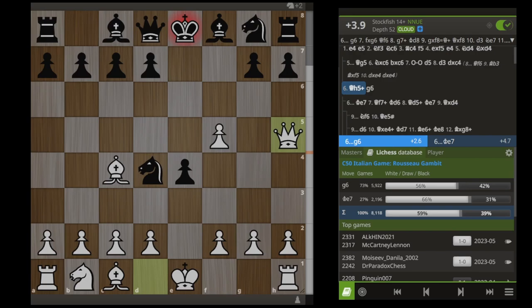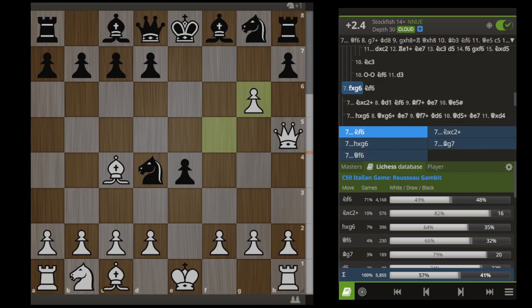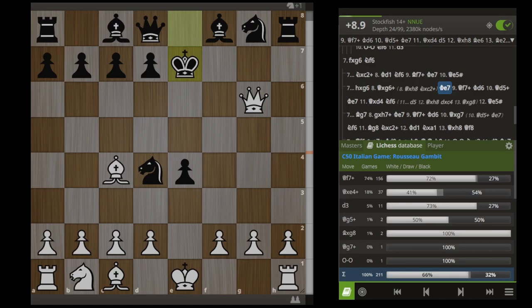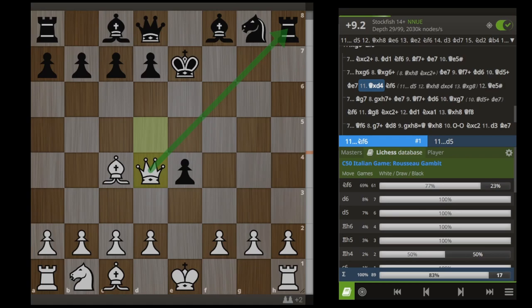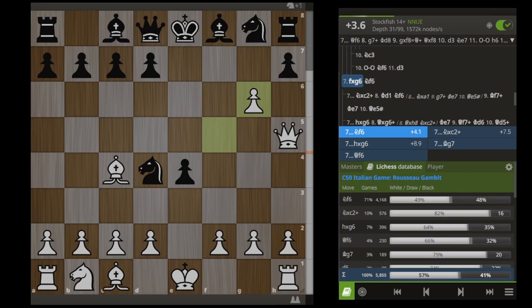That brings us back to this moment after Qh5 check. The only move Black has here to try to hold on is G6, after which we just take with our pawn. If Black just takes this pawn, hanging his rook entirely, we don't even want to take the rook — we want to take this pawn, and have the same little pattern as before where we walk the king down to the middle of the board, push him back up, take this knight, and now we're attacking this rook. And again, after the top played move Knight F6, it's another mate in one.